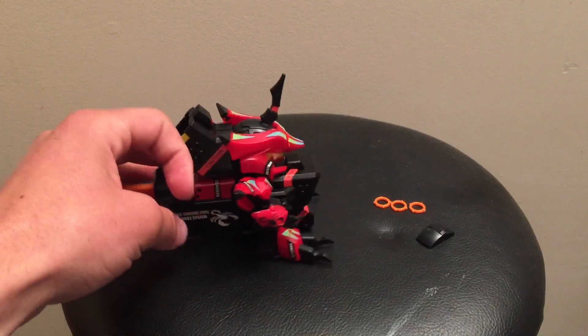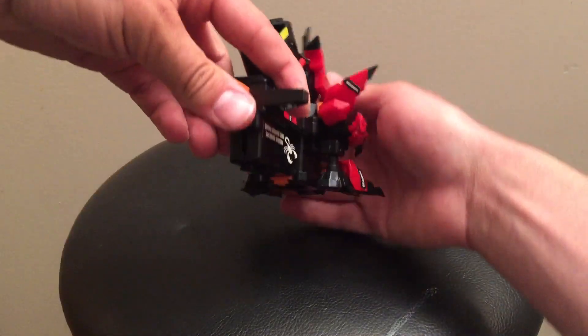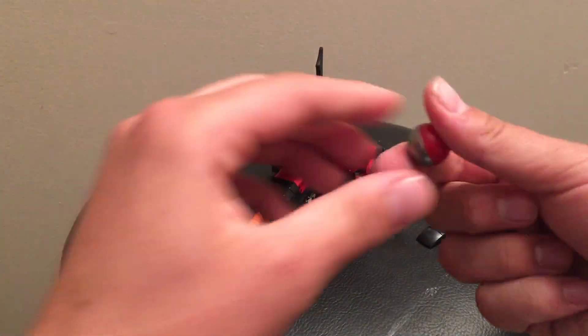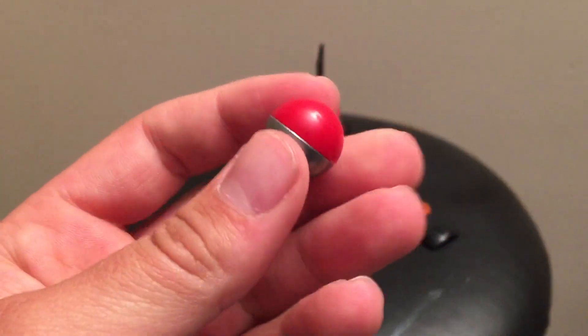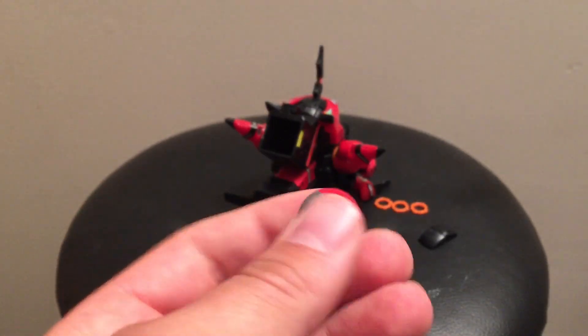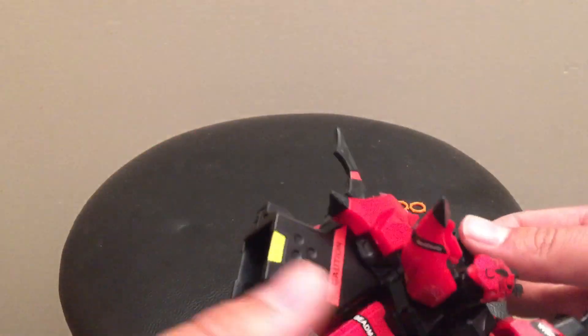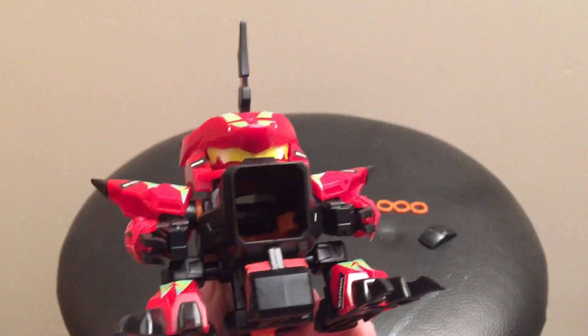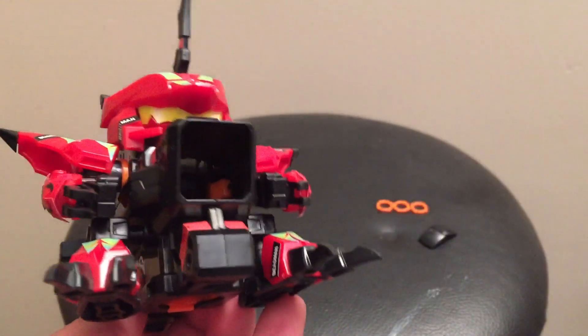I forgot to mention that the Strike Shot here is called the Random Shot. What it does is it has a hollow plastic side and a metal side, and that causes a weight imbalance giving it a random pattern when fired. It makes for an unpredictable shot, which is very in tune with the character from the show — he's kind of a wacky guy, so it makes sense that his Strike Shot represents his character. I thought that was pretty cool.